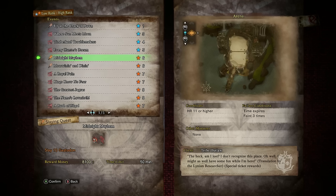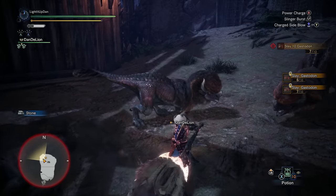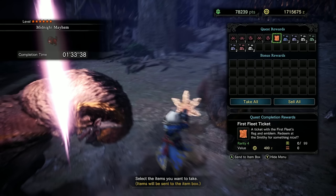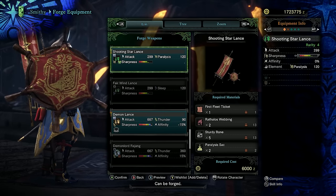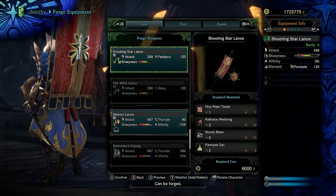Over to high rank, we've got the 6-star HR11 event Midnight Mayhem, where you're up against 10 Gastadon inside the arena. There's really not too much to say here — just try not to get headbutted into next Tuesday. After you're done being butted into hunter chutney, you'll be rewarded with a First Fleet Ticket. Take this over to the smithy and you can craft yourself the Shooting Star Lance, a weapon that has paralysis status effect on it.